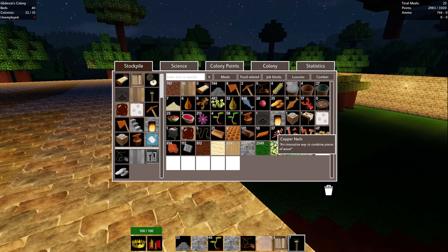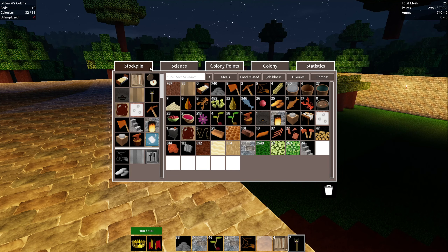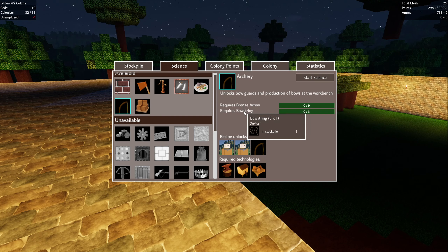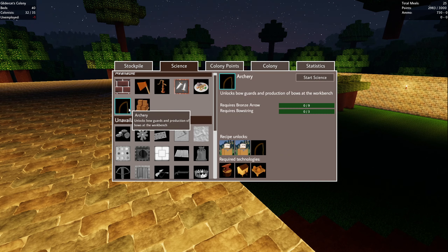How are we doing on berry meals? Oh look at this - we've turned the corner on the berry meals. That's good to see. How are we doing on science? Is there something we can pick to keep this train moving? Bronze arrows and bow strings - I think we can do this now, right? Do we have bow strings? We do. Let's research archery - boom. Get that going.